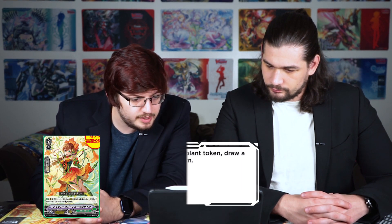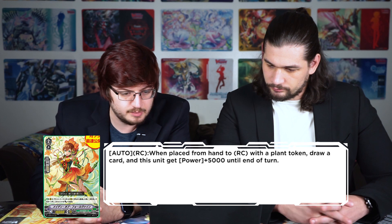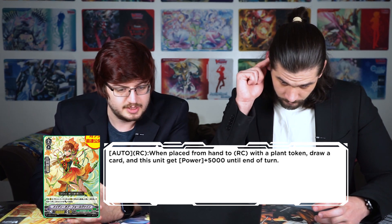Maiden of Fall Vide: auto — when placed from hand to rear guard with a plant token, draw a card and this unit gets power plus five until end of turn. Another broad crowd ability. If you don't want to get rid of your pesky five for a 15, there you go — you draw a card back. Easy plussing.